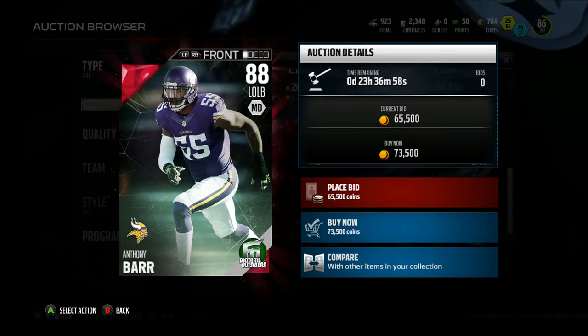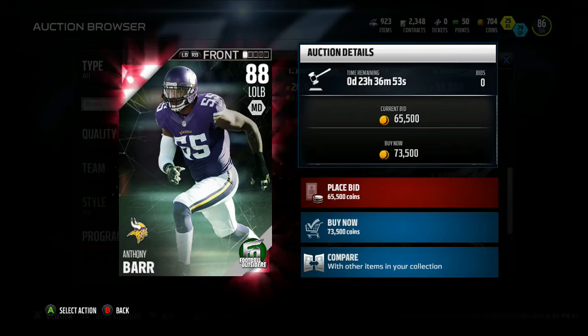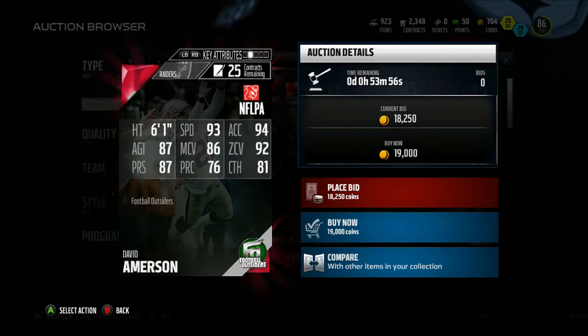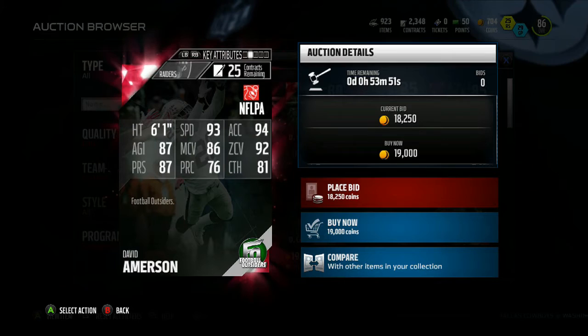That's actually a pretty good card for Anthony Barr — a good upgrade. David Amerson is also up on the auction house going for about 17k right now. He's got 93 speed, 94 acceleration, 87 agility, 86 man coverage, 92 zone coverage, and 87 press.